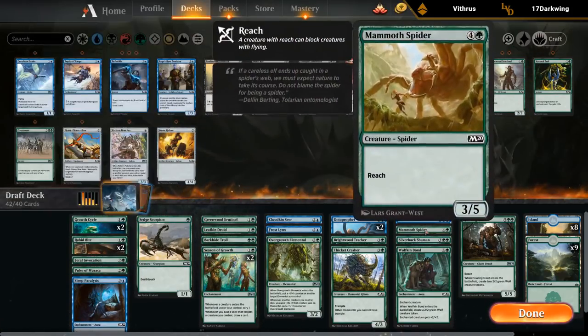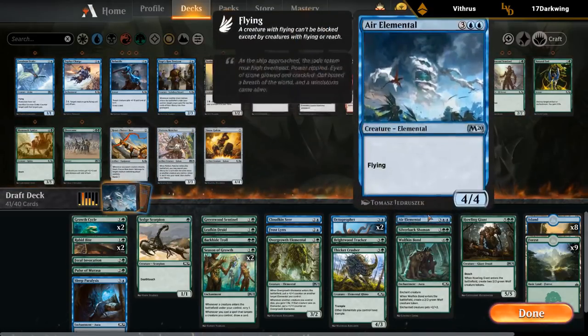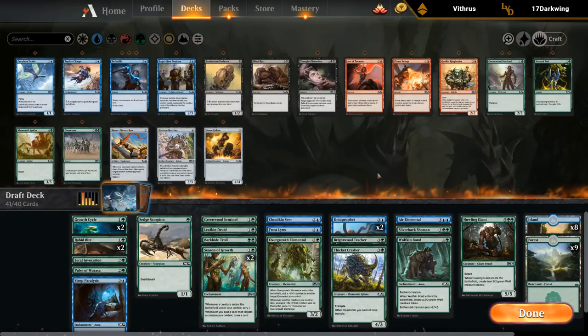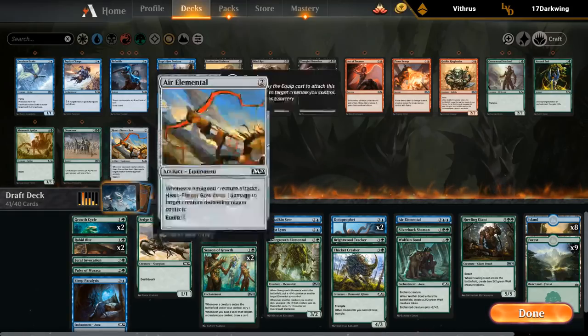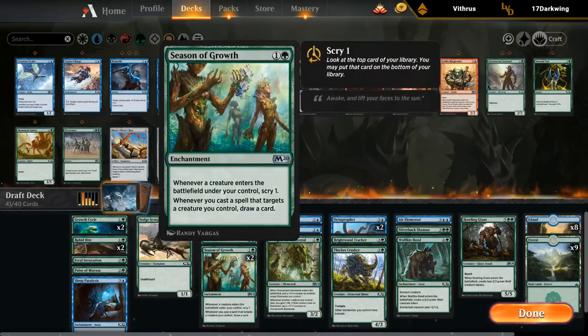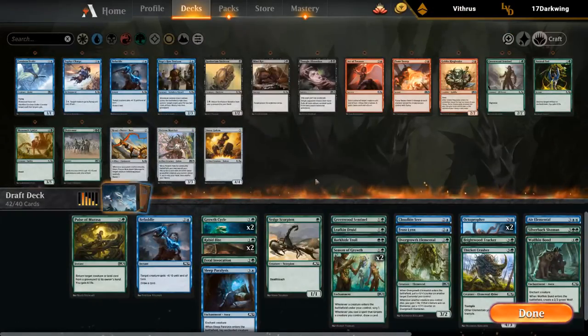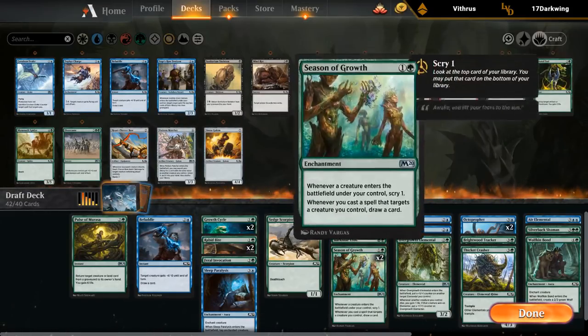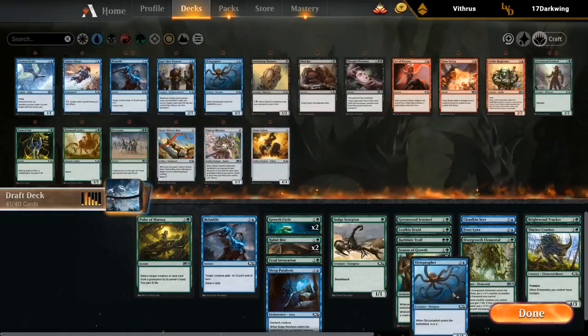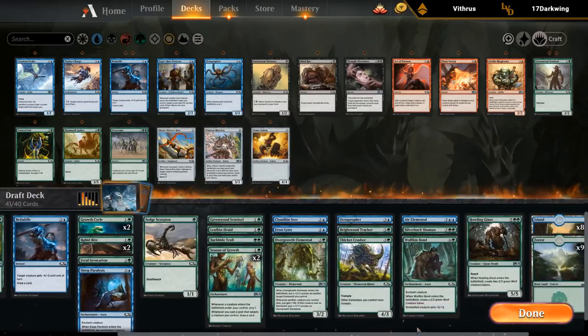Befuddle is cuttable. The Spider goes to the sideboard against matchups where we want more flyers. We need one more cut — could shave the second Octoprofit. Actually, Befuddle is interesting because we can target our own creature to draw a card with Season of Growth — essentially Instant Speed Divination if Season is in play. So maybe I do want Befuddle instead of Pulse of Murasa. We still need to make one cut — probably just the second Octoprofit. Our curve looks pretty reasonable.